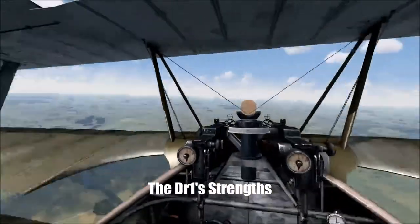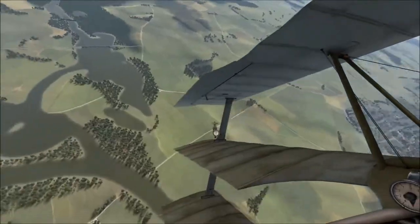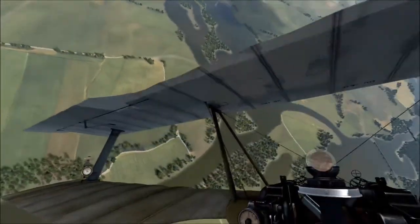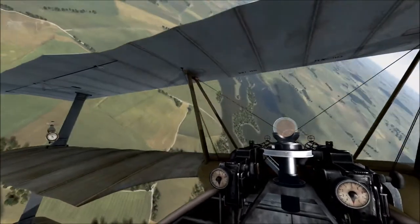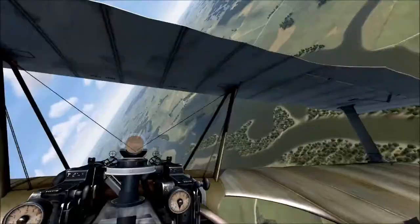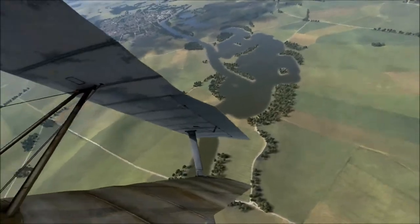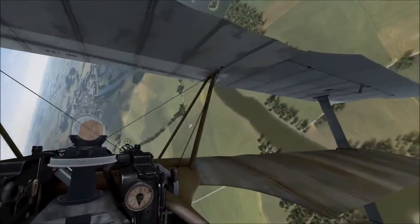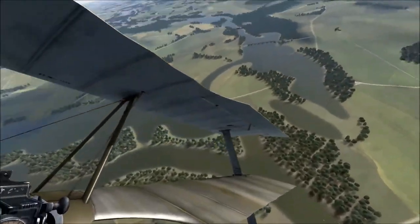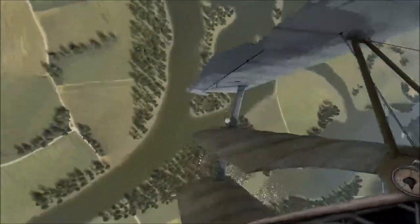What are the strengths of the DR-1? It doesn't have many weaknesses — it has a lot of strengths. It is fantastic as a turn fighter. As I've said, if the Camel has the energy advantage then you might find yourself in trouble, but if not, you've kind of got the edge over pretty much any plane. If you do find a Camel on your tail and you think it has the energy advantage, you can easily out-scissor that Camel — turning left and right repeatedly — because of the DR-1's fantastic roll rate. Very, very good roll rate.